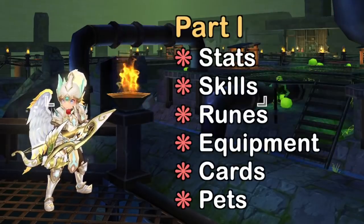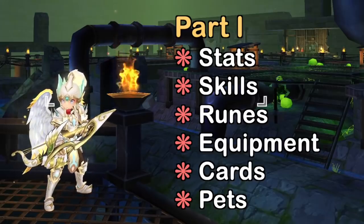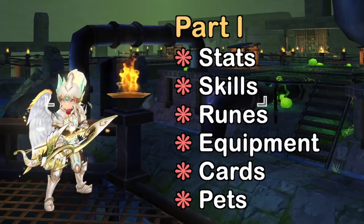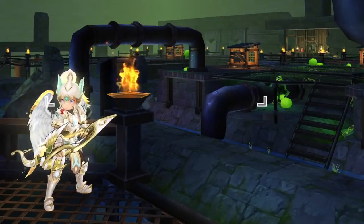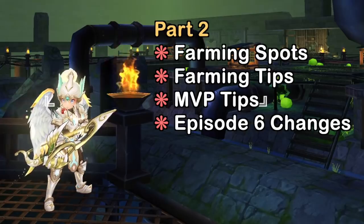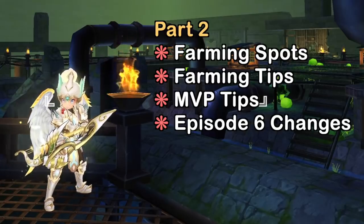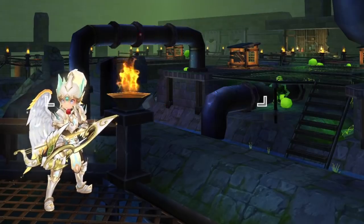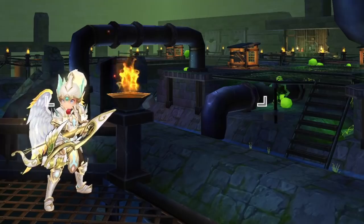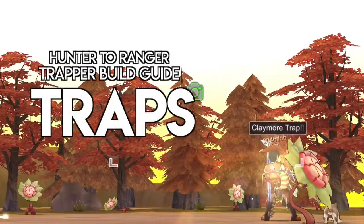In the first part of this guide we'll discuss how to distribute stat points, which skills and runes to prioritize, and what are the recommended equipment, cards, and pets for the trapper build. For the second part of this guide we'll discuss the best farming spots and tips, strategy to one-hit MVPs with traps, and some changes in episode 6 that will affect trapper rangers. Hopefully by the end of this series you'll get a clearer idea on how to use trap skills effectively. Let's begin!